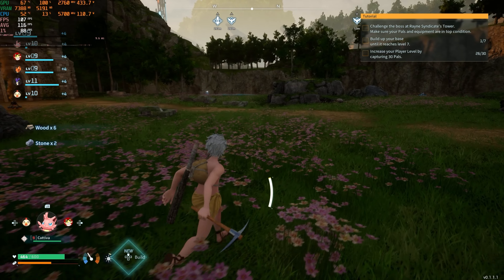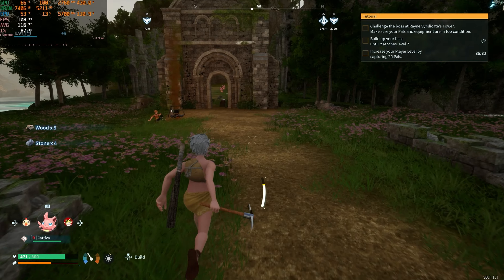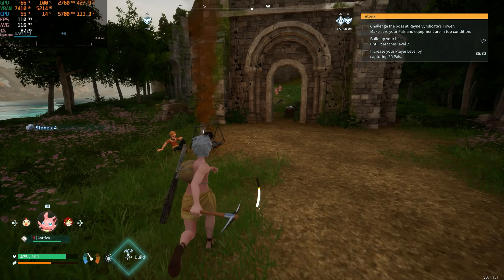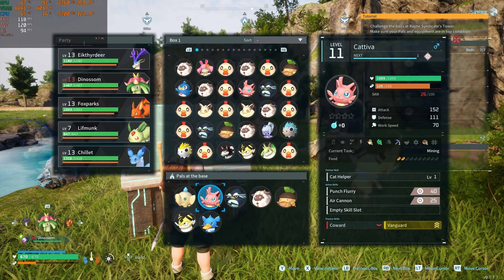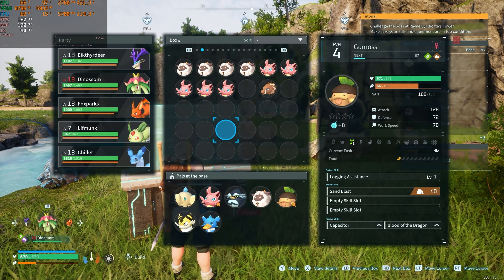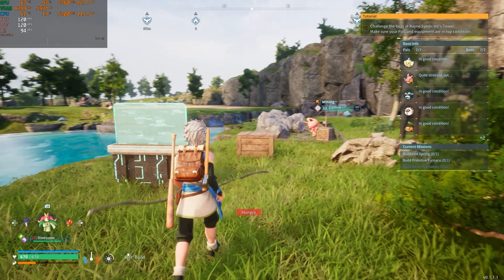In Pokemon you can have a party of six, but in Pal World you have a party of five. And in Pokemon, in order to level up your Pokemon you have to have at least one out on the field doing something. But in Pal World, you can technically have all five pals in your party, not even out on the field doing anything — you just walk around, collect resources, and they all just continue to level and level and level in the background. It definitely was not what I expected.